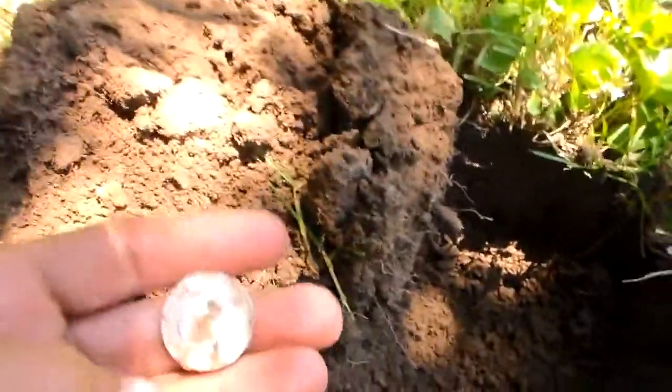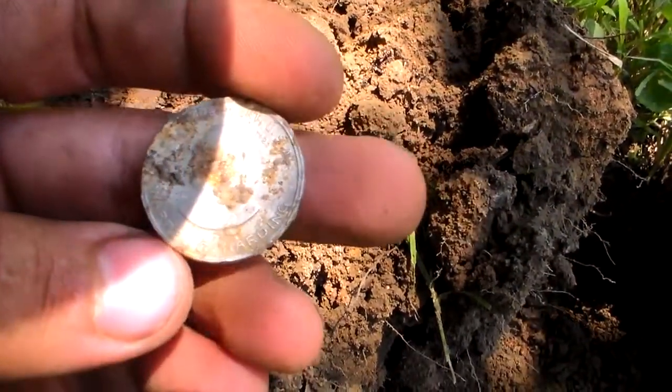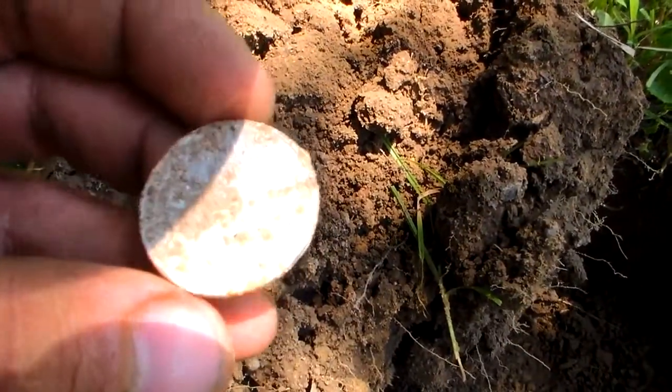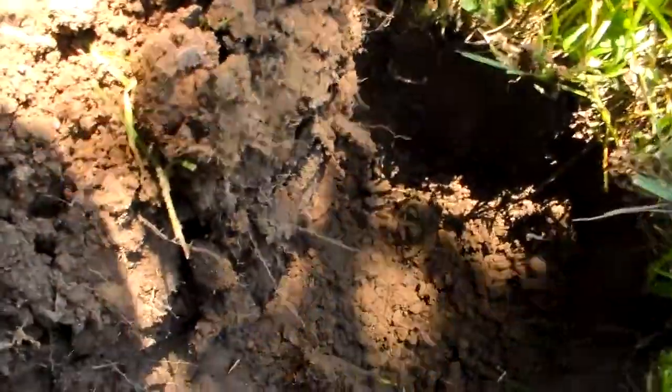It is July 9th. I'm out with Kentucky Dirt Digger today — he brought one of his permissions. I'm already on my first target. It's one of those presidential tokens, orangey and hardened — a little crusty aluminum token about four inches deep. Not bad for a first old find.